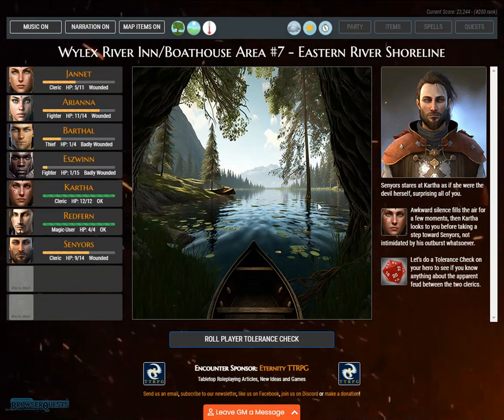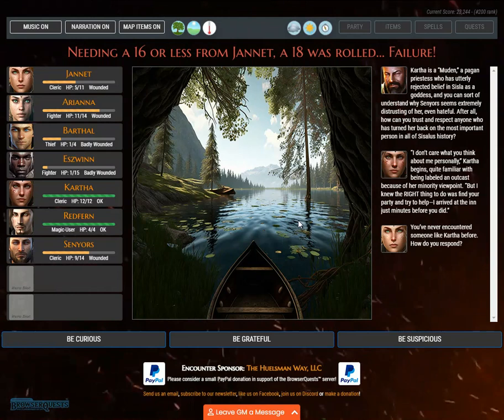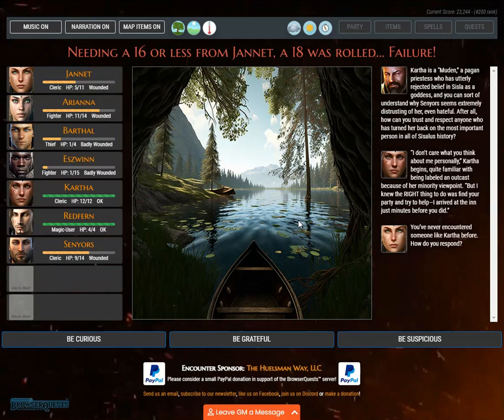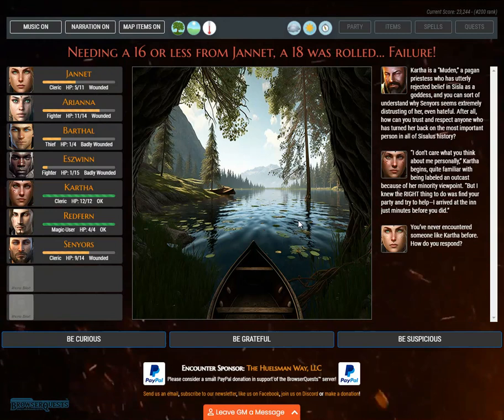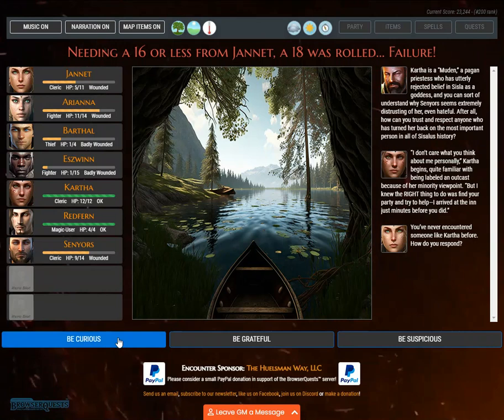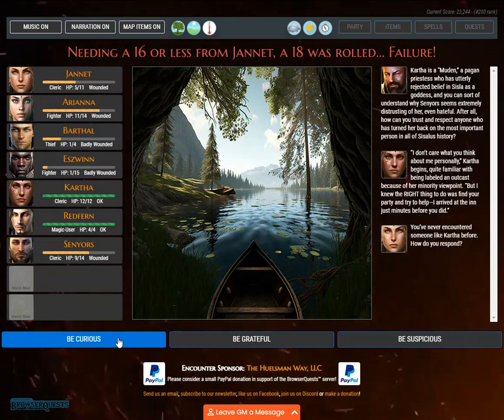Saneir stares at Kartha as if she were the devil herself, surprising all of you. Awkward silence fills the air, then Kartha steps toward Saneir, not intimidated by his outburst. A tolerance check is rolled — needing 16 or less from Janet, an 18 is rolled — failure. Kartha is a pagan priestess who has utterly rejected belief in Sisla as a goddess, and you can understand why Saneir seems extremely distrusting of her. 'I don't care what you think about me personally,' Kartha begins. 'I knew the right thing to do was find your party and help — I arrived at the inn just minutes before you did.' How do you respond: be curious, be grateful, or be suspicious?